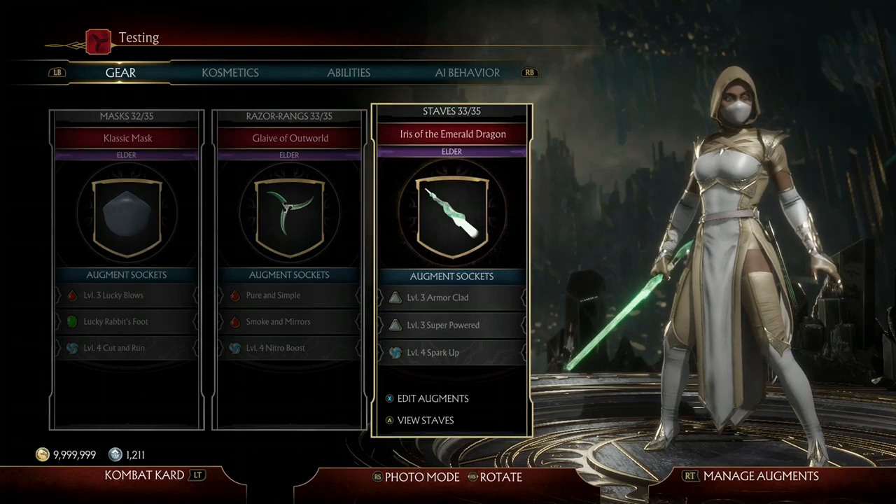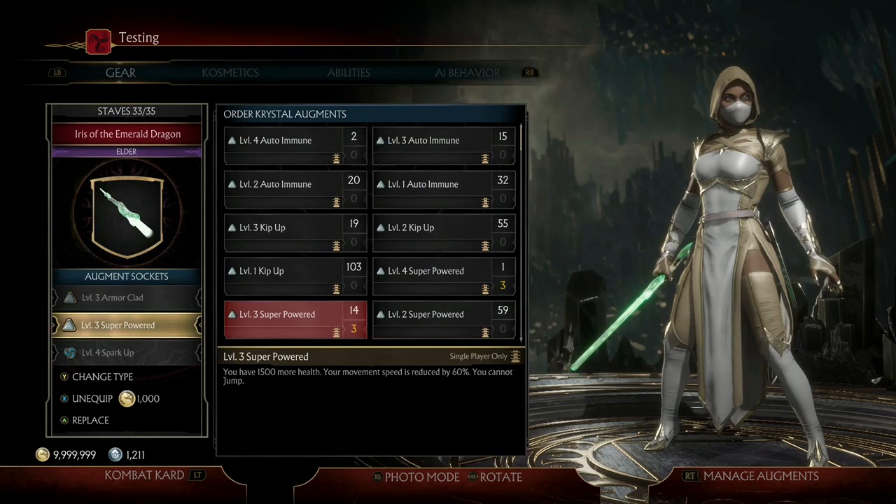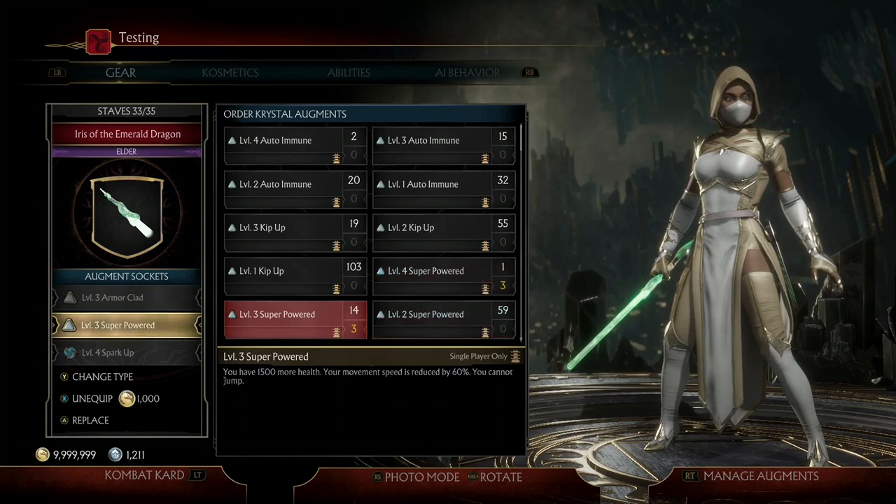The next two augments are going to be the defensive part of this build — a Level 3 Armor Clad and a Level 3 Super Powered. Level 3 Armor Clad gives us three hits of rechargeable armor, which allows you to tank hits without getting knocked out of whatever move you're doing, and it prevents you from being comboed while your armor is activated. Level 3 Super Powered gives us 1,500 more health.